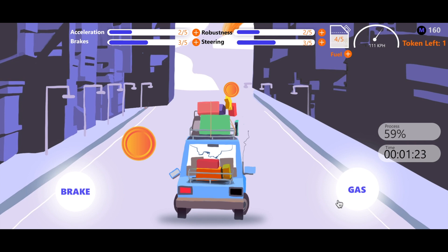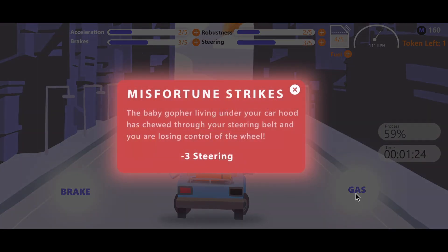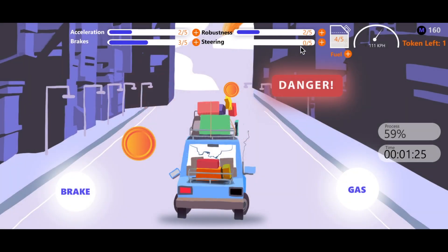Now let's jump forward a bit. You're one minute and 23 seconds into your race and 59% of the way to the finish line. You've done a great job managing your resources so far, with a nearly full tank of fuel and an extra token to spare. What could possibly go wrong? Looks like in all your arrogance, you encounter a random misfortune. The baby gopher living under your car hood has chewed through your steering belt and you're now losing control of the wheel — minus three steering. Your steering dimension has hit zero and you're now in danger of crashing. You need to act fast, so quickly collect that token beside you and spend your remaining two tokens on the steering dimension to regain control of the wheel.